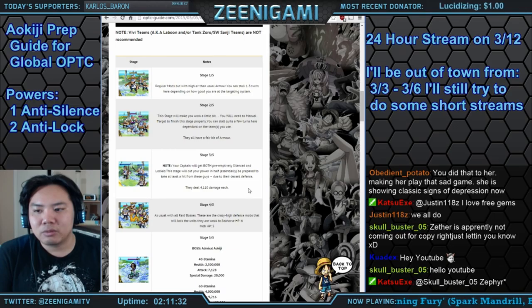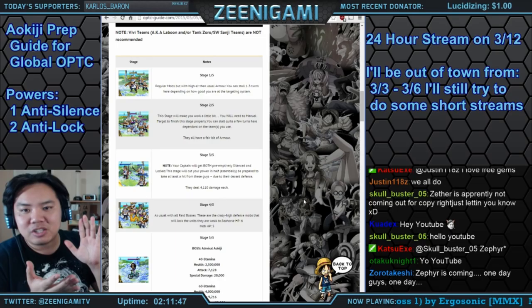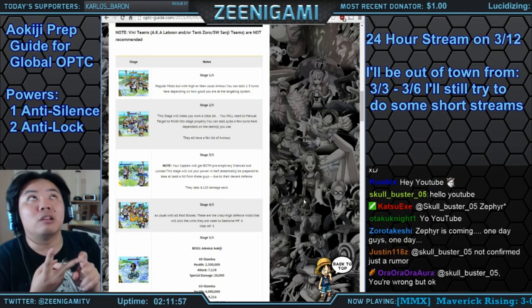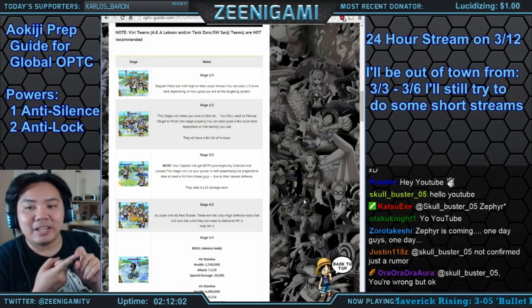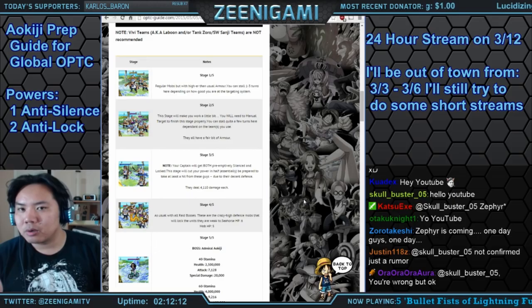On stage three, he's going to lock your captain and silence your captain for one turn. So you really want two things: level one anti-silence and level two anti-lock. Level two anti-lock makes Alpha G himself a lot easier. Level one anti-silence is especially necessary on a double Garp team, because without it your Garp gets silenced, you lose all your extra health, and you'll have to use your Marco early instead of saving it for Alpha G.